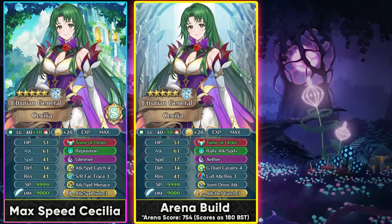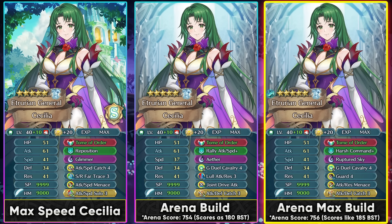If you want to go for max investment with the speed super boon and a tier 4 B slot skill, Guard 4 can definitely help with damage reduction and stop specials from triggering — like in the Ninja Lyn matchup. Attack/Resistance Menace also helps in arena. In this max arena build she scores as a 185 BST unit with a tier 4 B slot skill, and she's one of the better 3-star/4-star units who can function with a dual skill in arena.